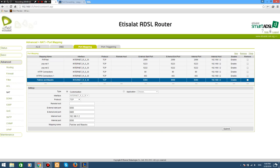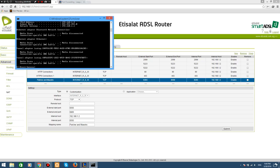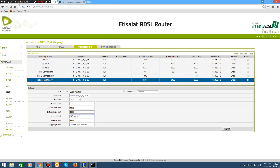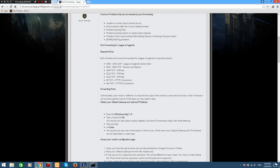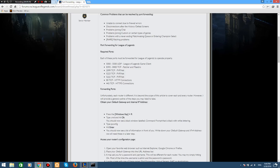For the Internal Host field, this is where you find your IP. Go to CMD, type 'ipconfig', and look for IPv4 Address — that's the one you put here. The internal one is gonna be that first number. Then put in the mapping name — you can name it anything you like, like 'LoL' or whatever you want.